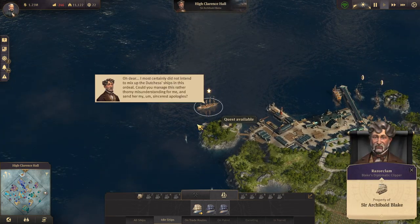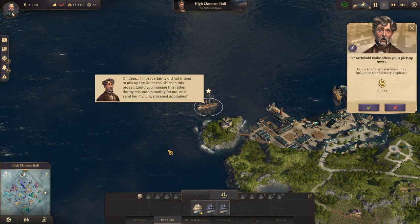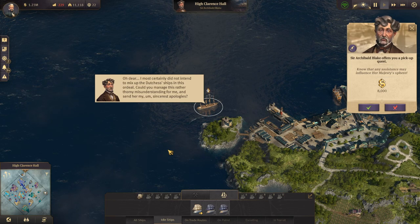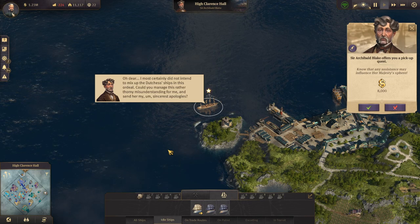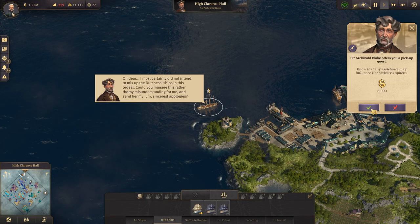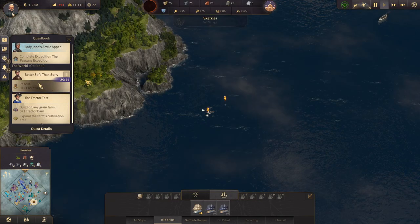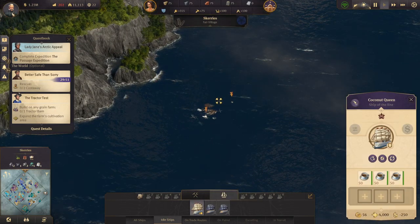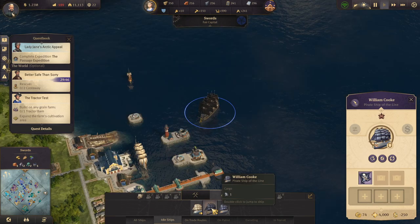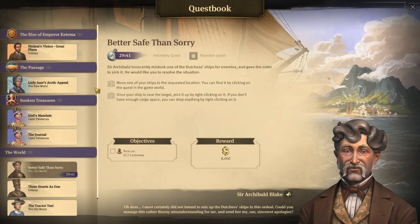Looks like Archibald has a quest for us. He most certainly did not intend to mix up the Duchess's ships in this ordeal — could we manage this rather thorny misunderstanding and send her his sincerest apologies? I don't know what accent I'm doing there — maybe I should try that. I am available for voice work. Sir Archibald innocently mistook one of the Duchess's ships for enemies and gave the order to sink it — he would like you to resolve the situation.